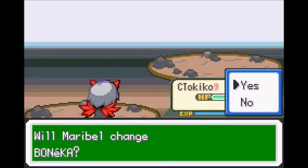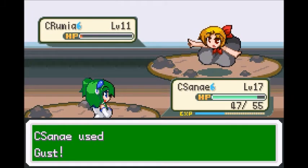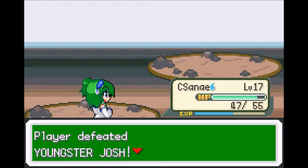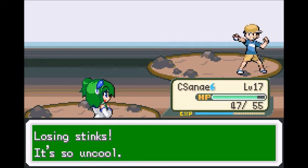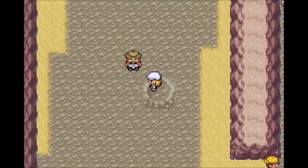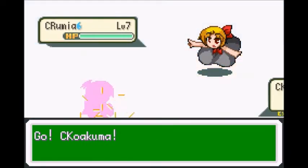I want to switch up. Finally, that stupid smokescreen. Sine cannot learn Decision soon enough. What do we got next? We got this guy. Stupid Rumia, why must you always be there?